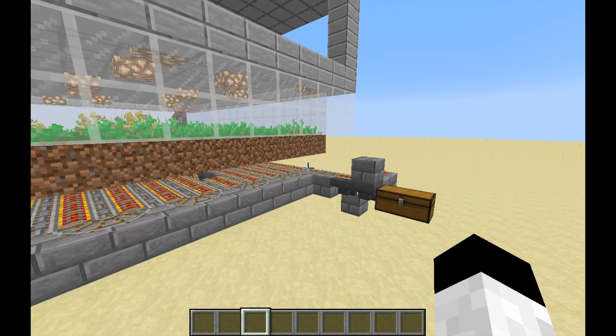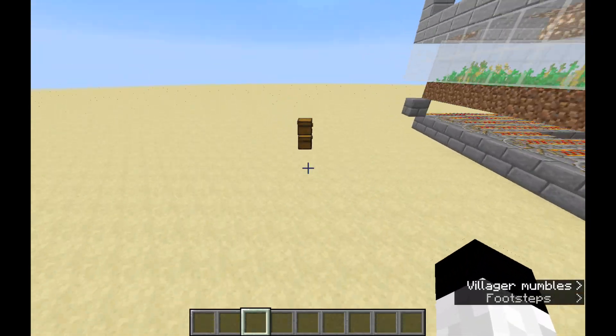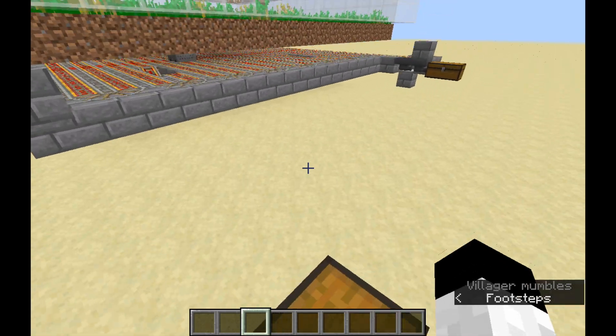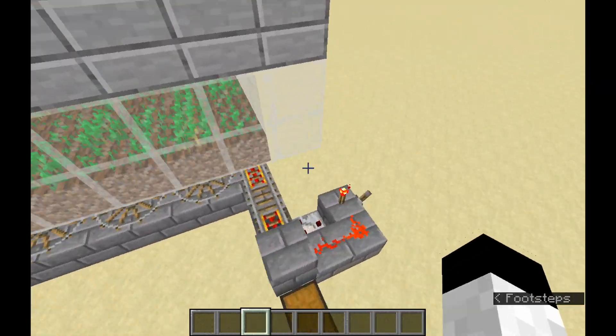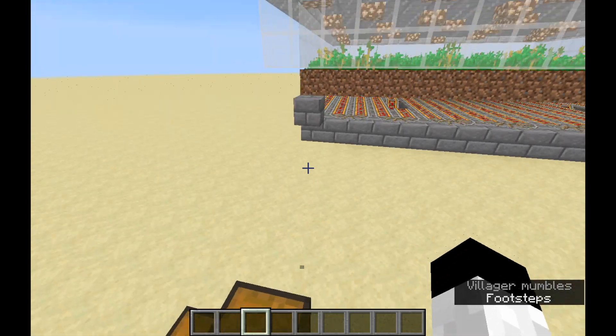Here's where you should build this farm. You have to build it at least 80 blocks away from a village — that includes iron farms or any naturally spawned village. Otherwise the villager AI won't work correctly and the farm will be very inefficient.